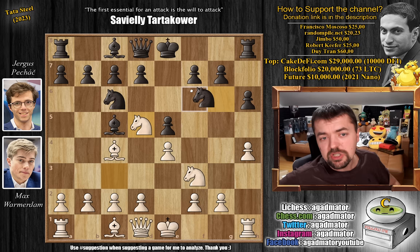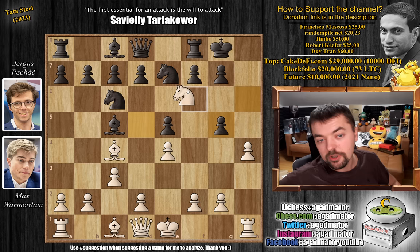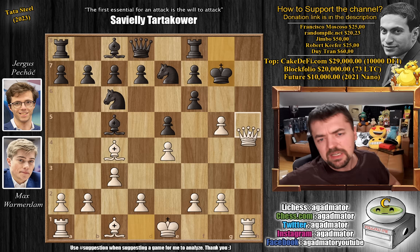We have knight g to e7. You could also consider castling here — it's not a problem — but you know h5 is coming, so you might as well tackle the knight on d5. We have c3 and now castles by Jergus. We have knight to g5, already going for the black king. The idea is if h captures on g5, you play knight to f6 check and completely mess up black's pawn structure. After captures, captures, there is no defense against queen to h5, queen to h7 checkmate. Even if you try queen h5 and rook to h8, then queen captures on f7 checkmate.